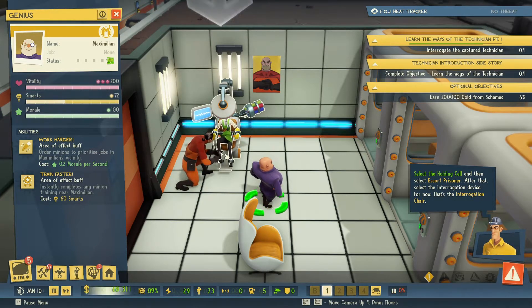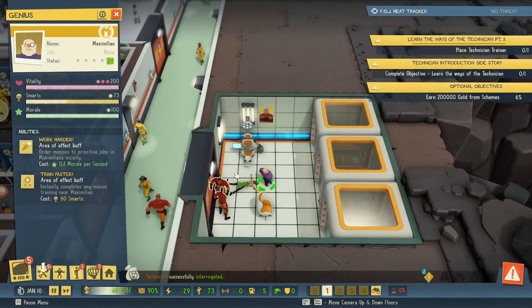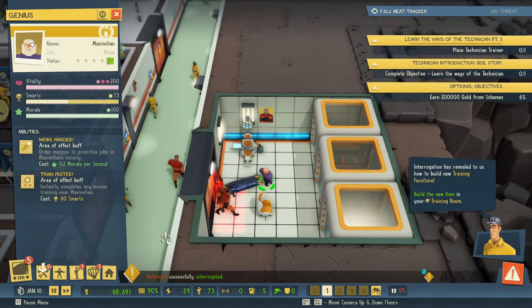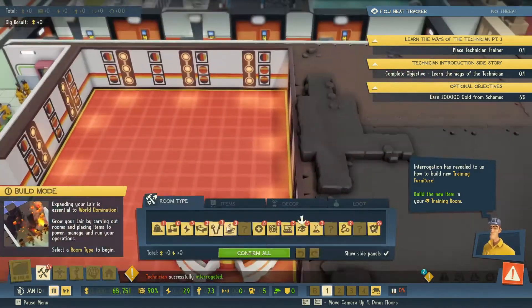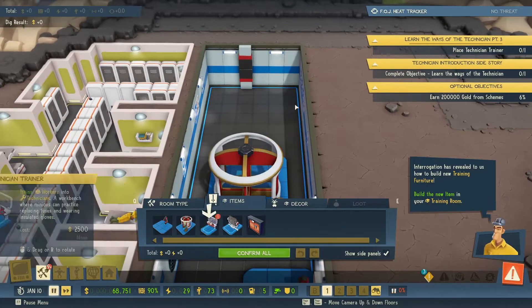Oh no — tickling, not the tickling! An intruder has given us their secrets. Interrogation has revealed how to build new training furniture — build the new item in your training room.